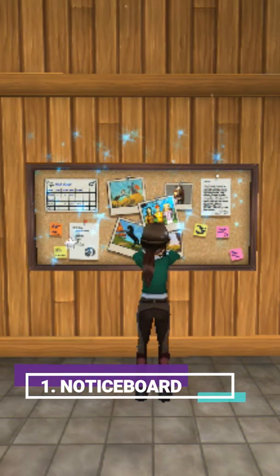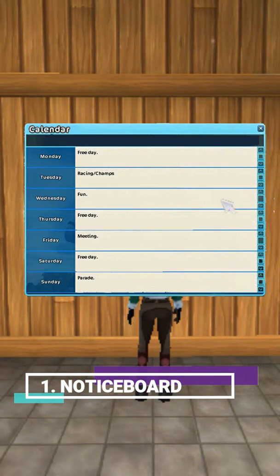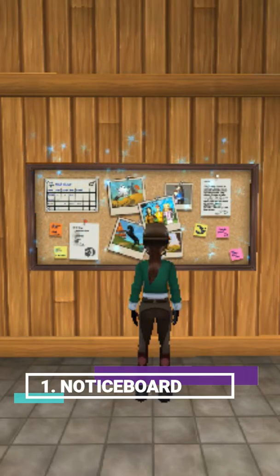Number 1: Notice board interactions. Here you can edit your daily calendar and pin photos you've taken previously in the game.